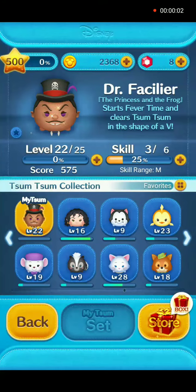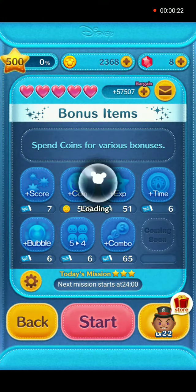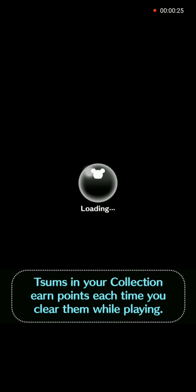Hey everybody and welcome back. As promised, we will show you how to use Dr. Facilier in gameplay. He is at player level 22, skill level 3. His skill when activated is to start fever time and clear Tsum Tsums in the shape of a V. At this skill level, the range is medium.